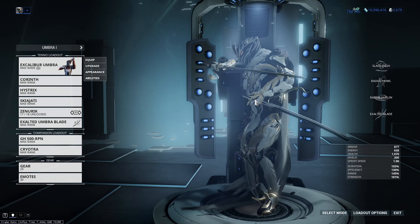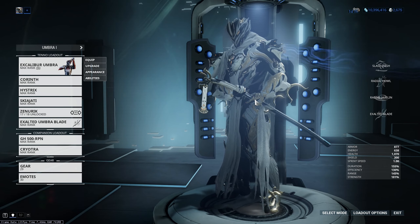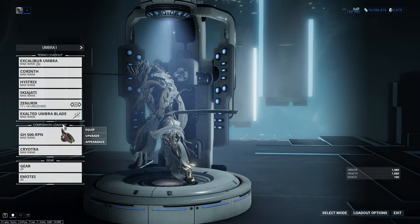If you kill a Drakkar Butcher and you get 80 Endo or the Ice Spring mod, congratulations - it could have been Condition Overload, but it wasn't. You can also transmute to get the mod as well, which is what I did personally. I've got three of this mod from transmuting and only two to drop.